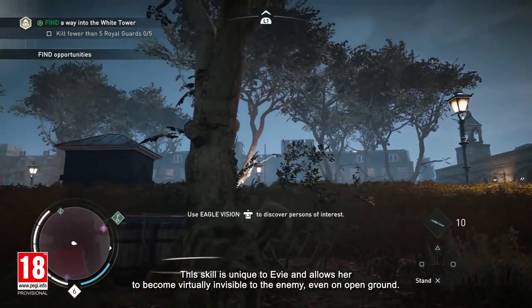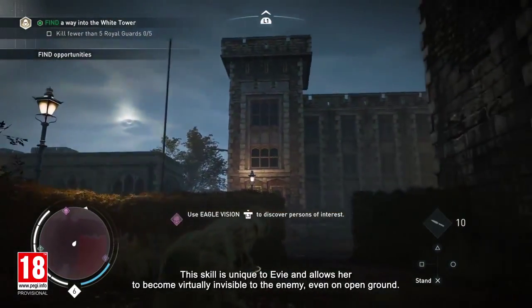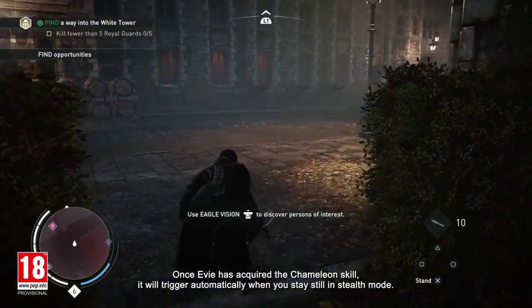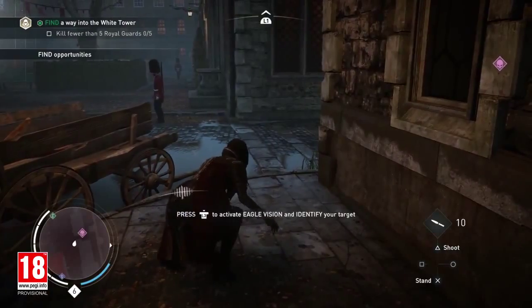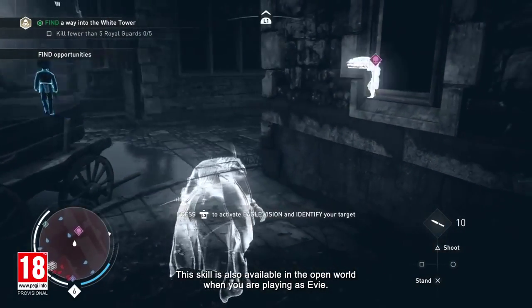In order to reach the guard, we'll use Evie's Chameleon ability. This skill is unique to Evie and allows her to become virtually invisible to the enemy, even on open ground. Once Evie has acquired the Chameleon skill, it will trigger automatically when you stay still in stealth mode. This skill is also available in the open world when you're playing as Evie.